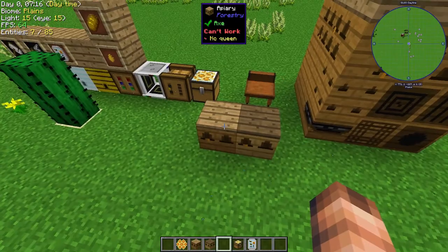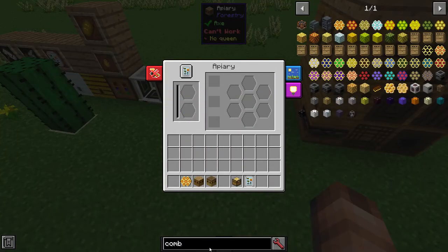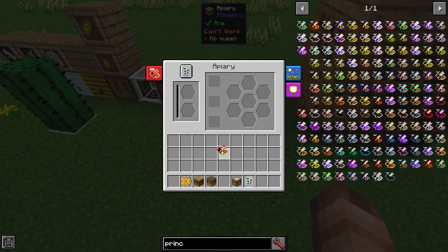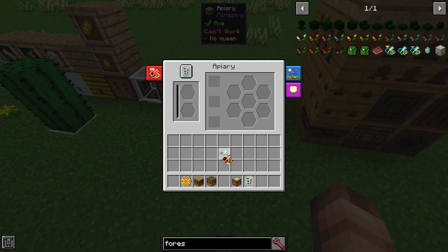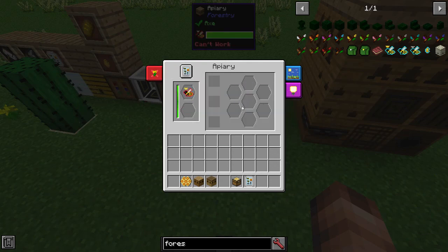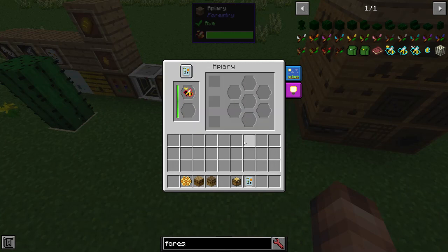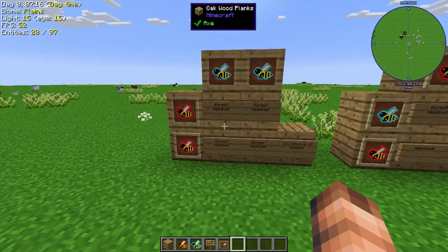How you breed bees is you use the apiary — the bee house means they won't mutate. You mix the princess of one type with a drone of another. For example, we're going to take the meadows princess and mix it with a forest drone. You pop them in, and this will fill up as they breed together to form a queen. Then those will go down. When it finishes, it will mix together both of their genetics using a Punnett square — let me get that set up.